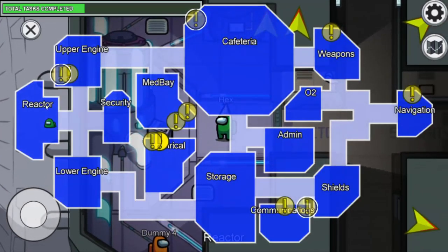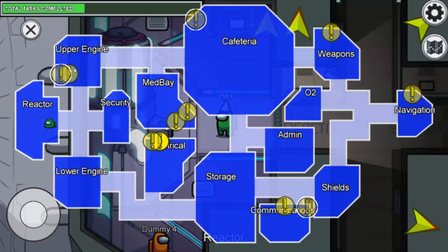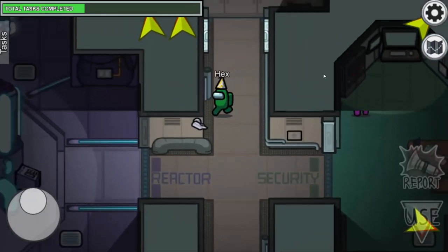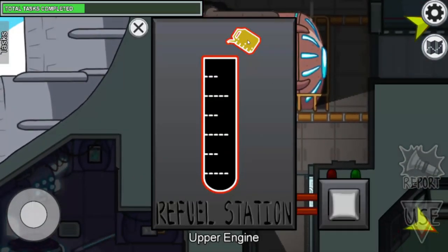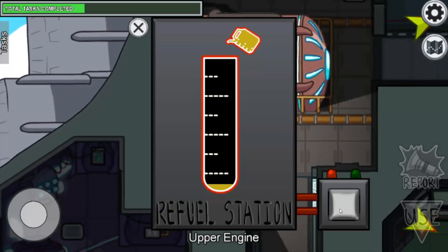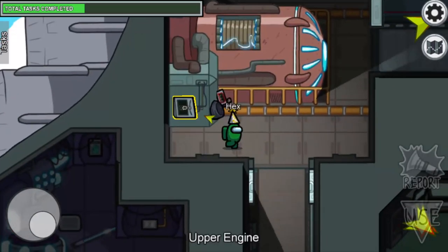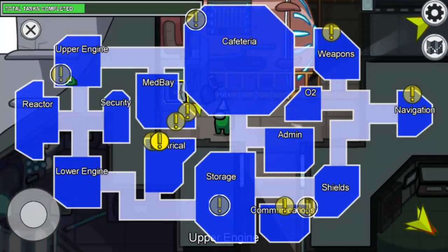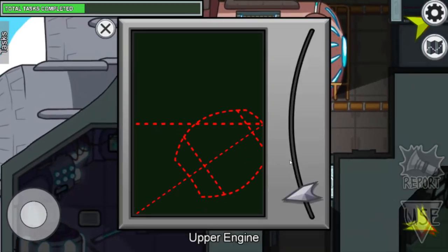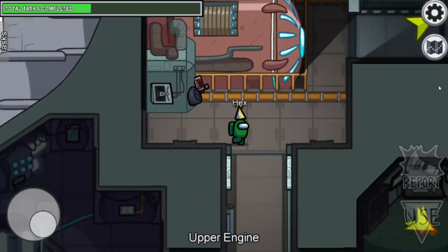We've completed all tasks at reactor, lower engine, and electrical. Now let's go to the upper engine. Here you also need to refuel — get the fuel from the storage area first, then come to the upper engine. Same idea: align it to the middle and the task will be completed.